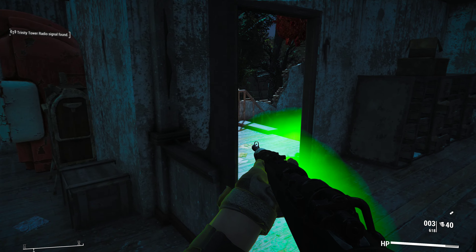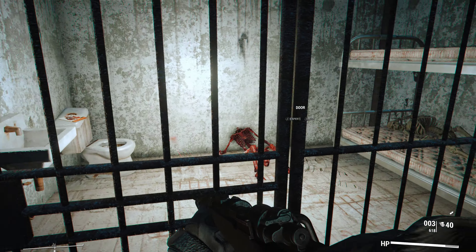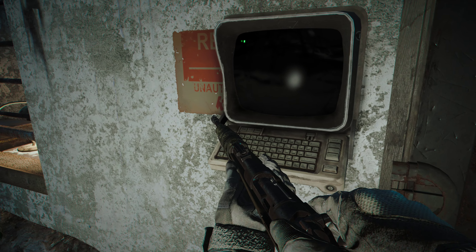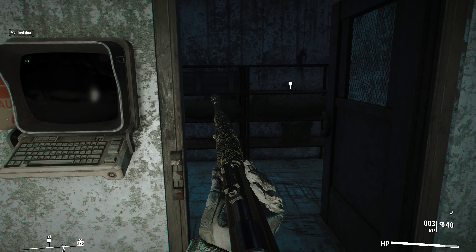We have enemies. Let's kill this medic. We did it. Next up we have to retrieve some other parts from the Coast Guard Pier. Let's just save here and let's get to the Coast Guard Pier.